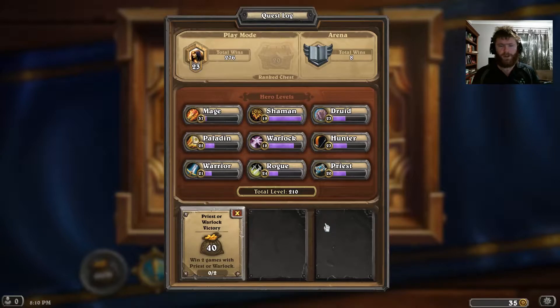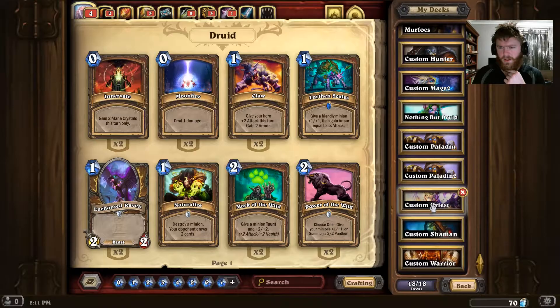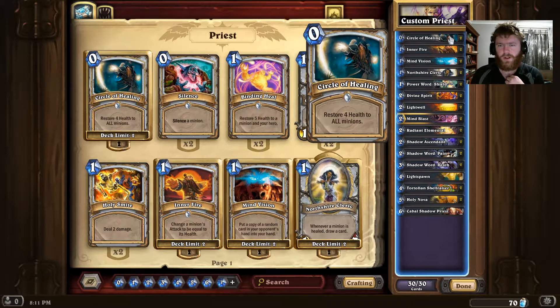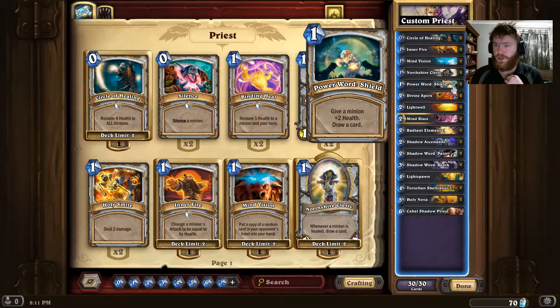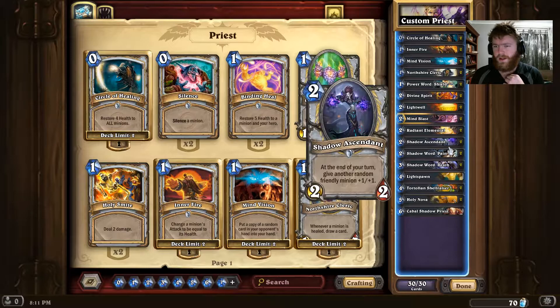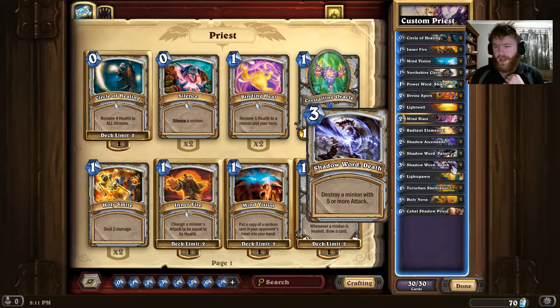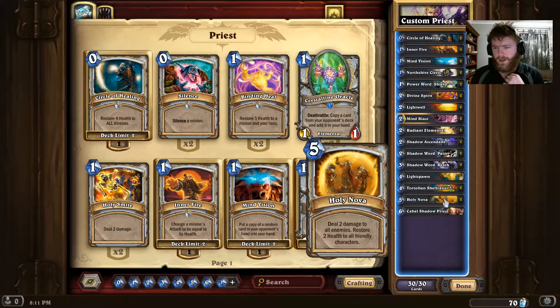I'm thinking I might do one win for each of the classes. My Priest deck is two Circle of Healing, two Inner Fire, two Mind Vision, two Northshire Cleric, two Power Word Shield, two Divine Spirit, two Light Will, two Mind Blast, two Radiant Elemental, two Shadow Ascendant, two Shadow Word Pain, two Shadow Word Death, one Light Spawn, two Teltolan Shellraiser, two Holy Nova, and one Cabal Shadow Priest.